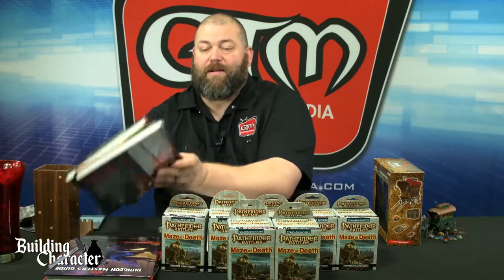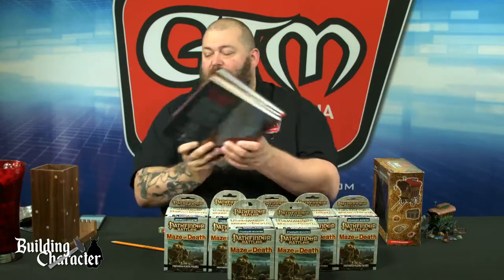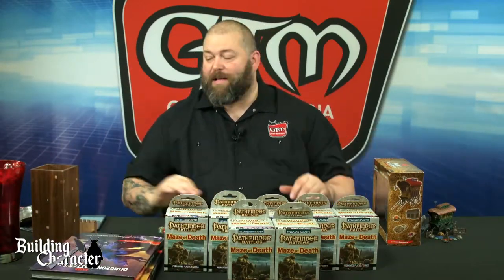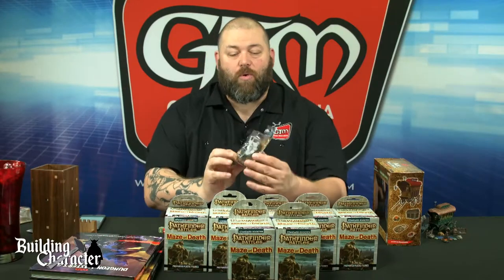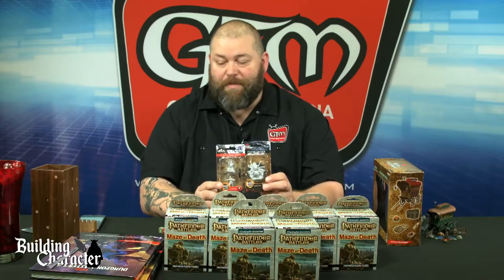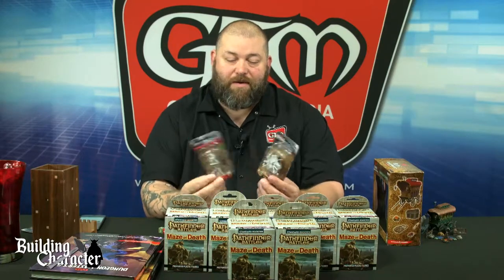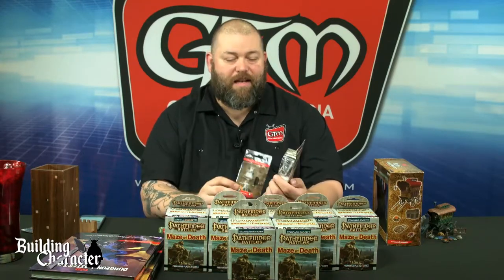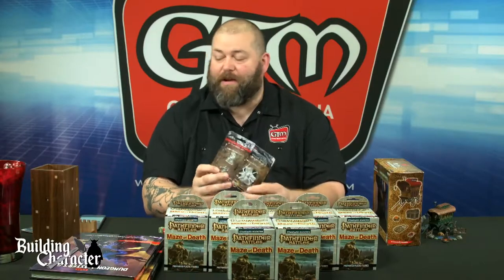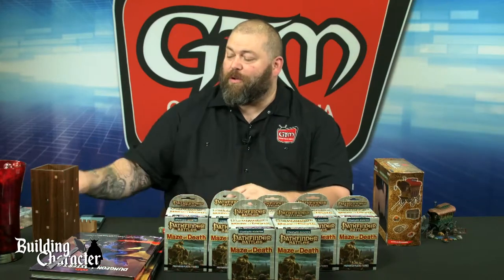We've got fifth edition D&D books here. Let's pull out the Player's Handbook and we'll get to rolling some dice. With your help we'll come up with a really cool character concept. I also have some other WizKids miniatures in front of me — some Nolzur's and some Deep Cuts — which give you some other character and creature miniatures. We've got a human male monk from the Deep Cuts line for Paizo Pathfinder, some Nolzur's with a phase spider, and some goblins.